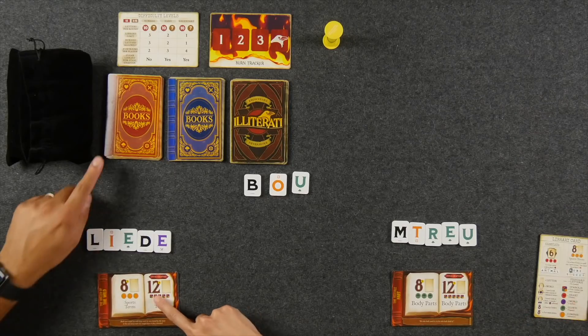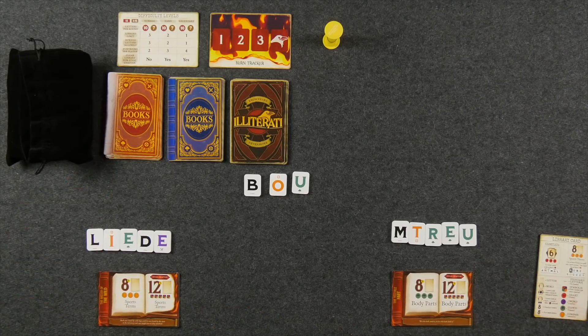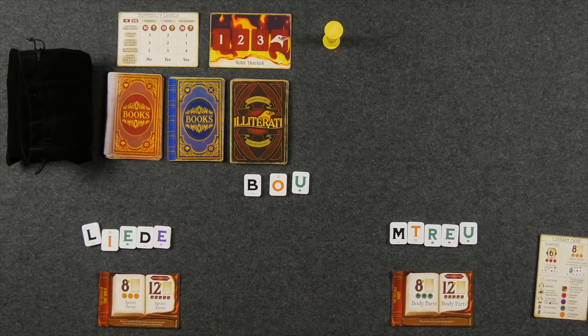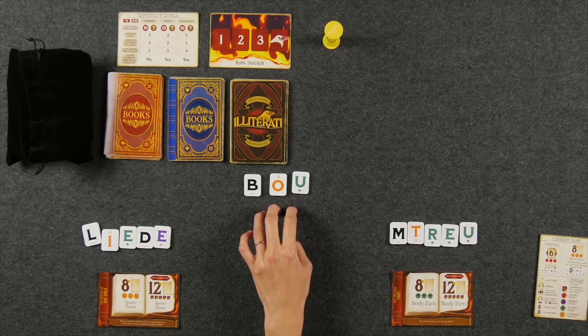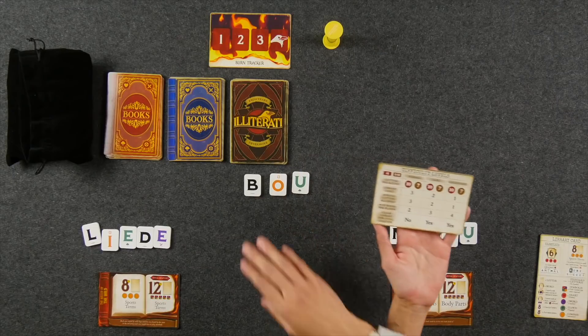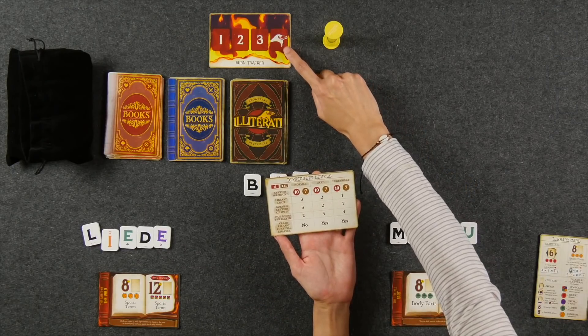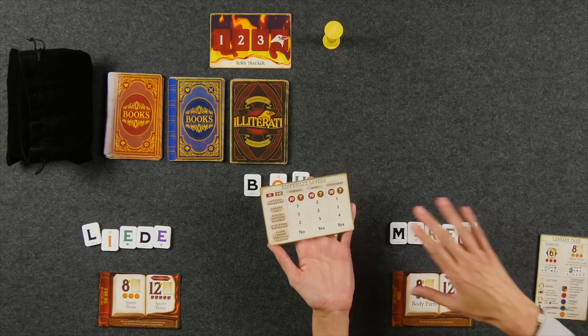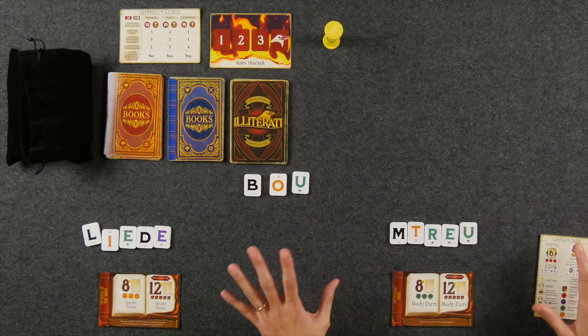At the start of the game, each player is dealt one red torched book as a starting objective to try to fulfill. Players are also dealt a starting hand of five letters. In the middle we have the library, which is where we can hold letters from round to round, keeping in mind there is a maximum capacity. In a normal difficulty game, that capacity is three letters. There are three different difficulty levels: normal, hard, and legendary. The differences determine the library limit, the number of burned letters allowed, and the number of books each player has to complete to win.